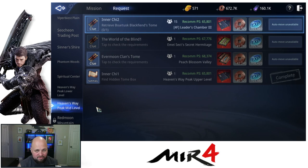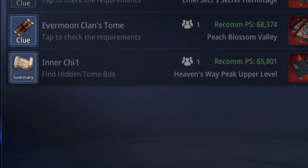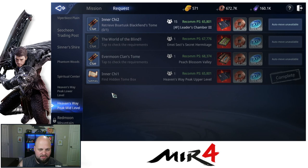Once you do that, you will get the last piece — Volume 2 of the manual — and you will have that manual unlocked. So once you have retrieved the hidden tomb box, you will finish off the Inner Chi 1 request and get the first part of the manual. For the second part of the manual, you will have to get a group together and defeat the Leaders Chamber 3 in Magic Square 4F. It's not the easiest thing, but still quite doable. It is level 85 though, so you need some decent people on it.